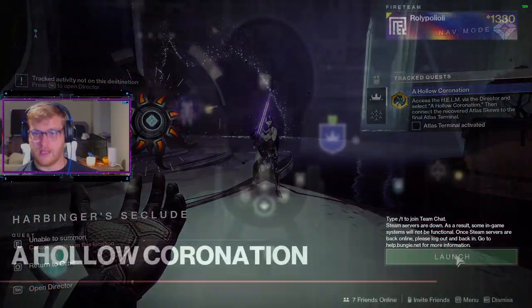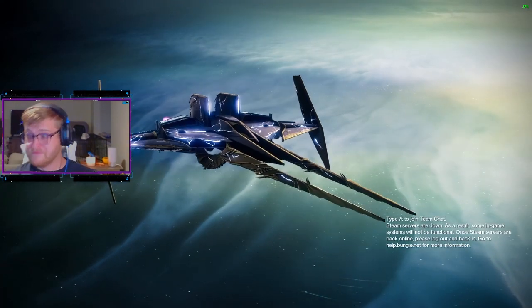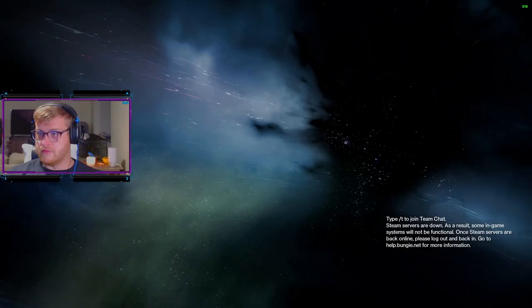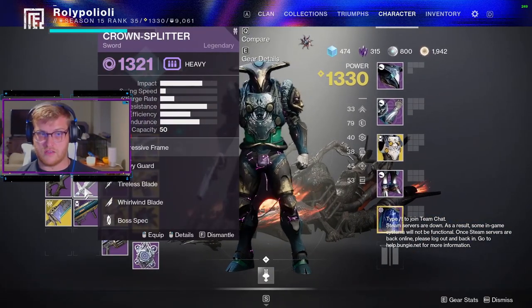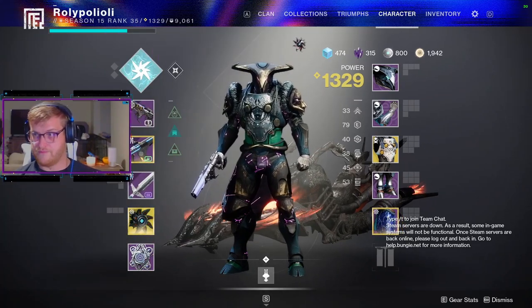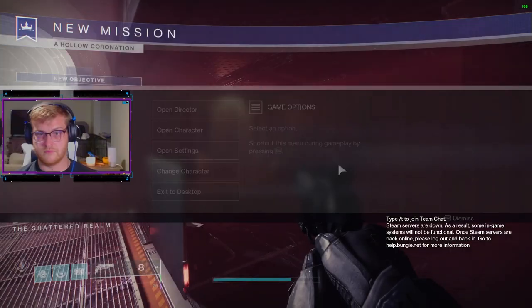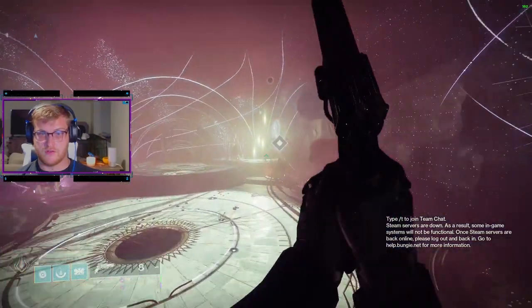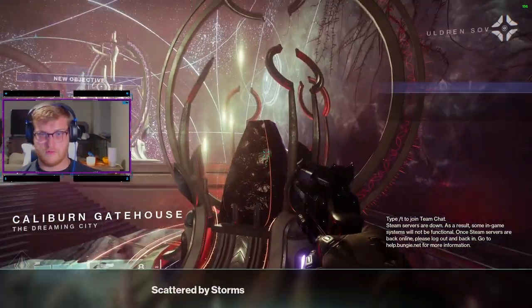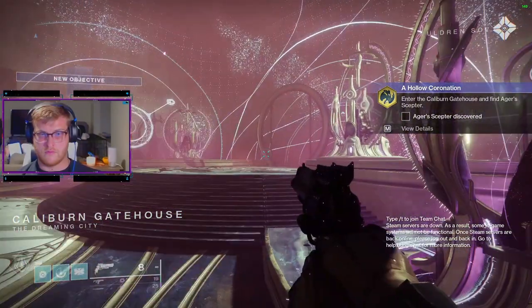Once you've acquired this final Atlas skew, a new mission objective will pop up for you to go to the Hollow Coronation and deposit the skews. Once through the portal, deposit the Atlas skews, and there you will hear the end of the story of Agur and Rayna from Uldrensov's point of view.